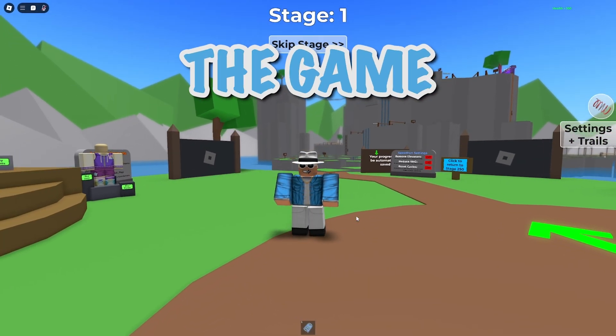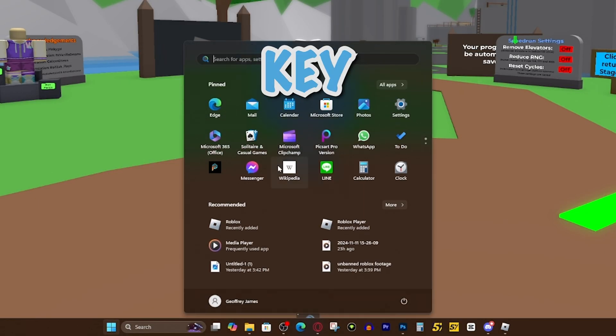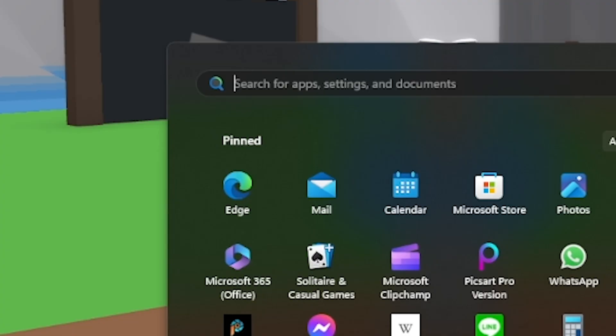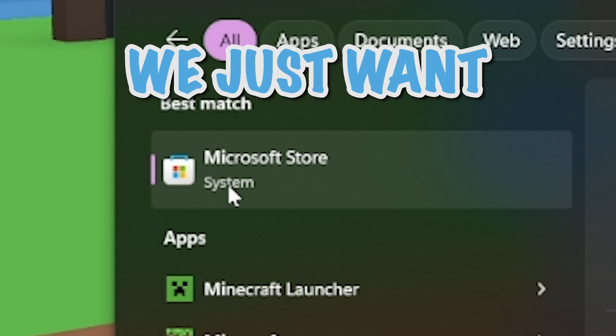The first thing you want to do is join the game that you want to play with two accounts on. Then we're going to press our Windows key, and that will bring up the Start menu. What we're going to do is type in Microsoft Store — it should bring this up right here, so just go ahead and press on it. And now we want to look up Roblox.